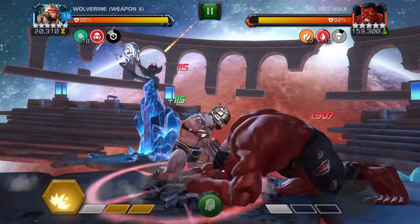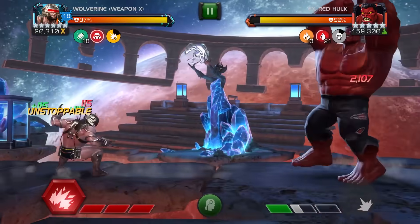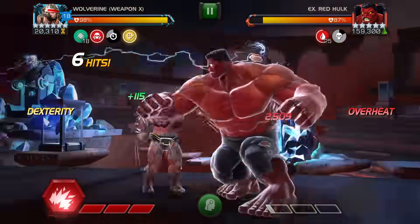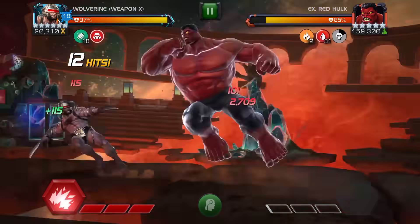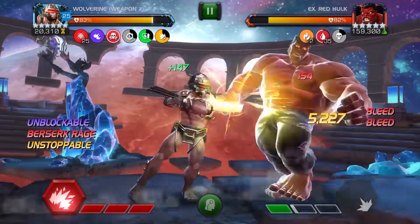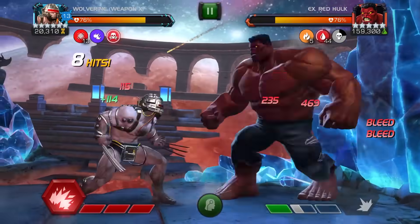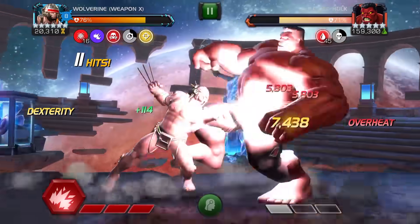The strategy here is to stack up these bleeds. Wolverine has a 50% chance to apply a bleed on every single hit, and his heavy attacks have a 100% chance to refresh the duration on all the bleeds. You just punch into them, stack up bleeds, drop some heavy attacks, and it will completely refresh all of them so you can just stack more and more. Red Hulk is one of the better opponents for this because you can punish his special one with a heavy attack as well as his heavy attack, making it pretty easy to keep the bleeds up.